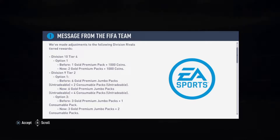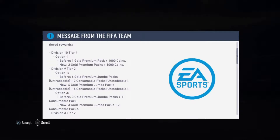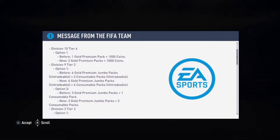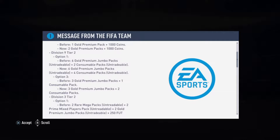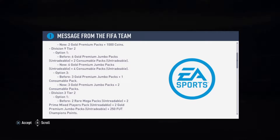Division 9 Option 1, Tier 2 — before it was six gold premium jumbo packs and two consumables, now it's six jumbo gold packs and four consumables. Not great packs, but that's a lot of packs — a decent opportunity to pack something great.